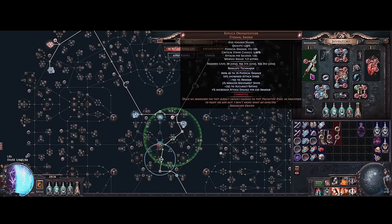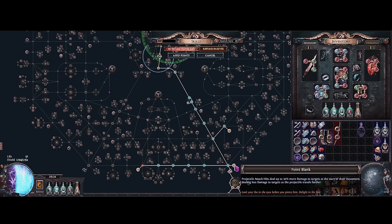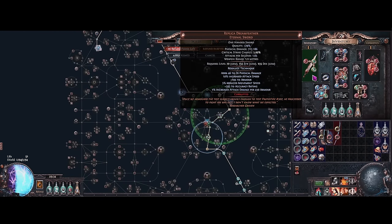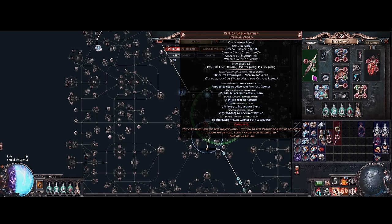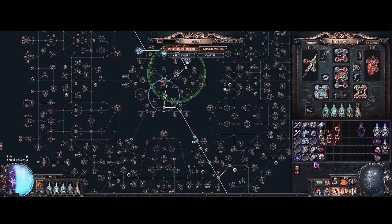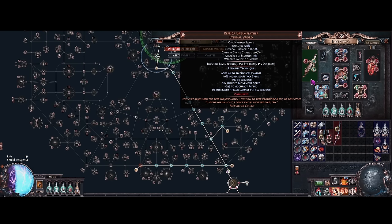For the weapon, we're using a Resolute Technique replica Dreamfeather. This is important because our hits can't be evaded, so we don't have to run Precision or get any accuracy — it saves points and mana reservation. These can be kind of expensive, but you can just buy a bunch, corrupt them yourself, and eventually get Resolute Technique. I just bought mine because I found one very cheap, but making your own will be a lot cheaper.